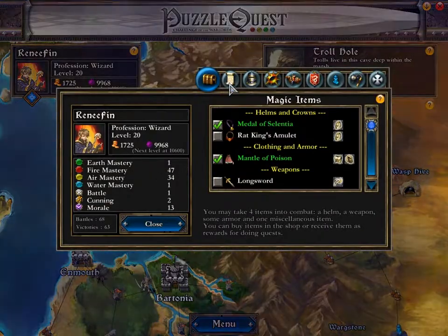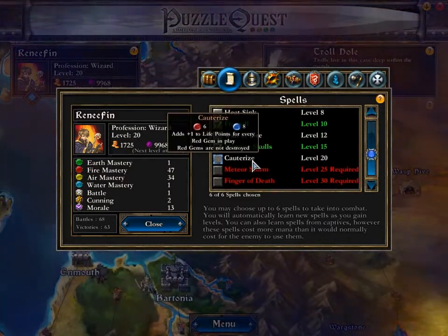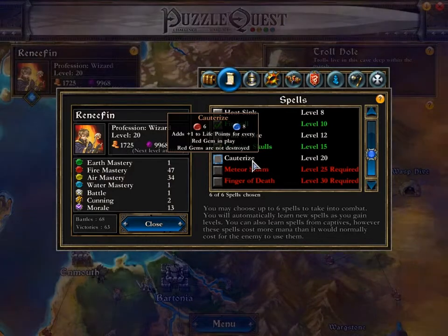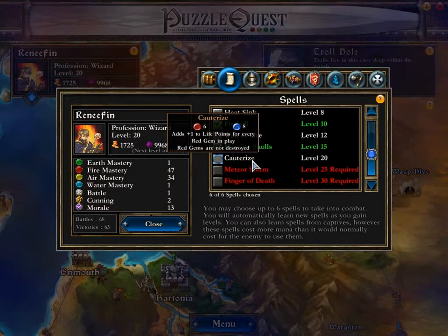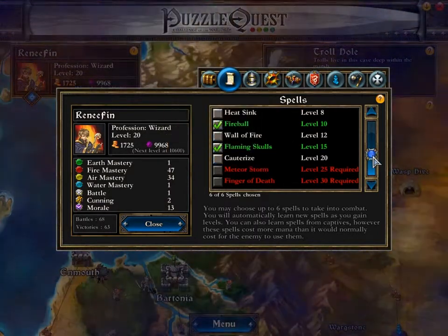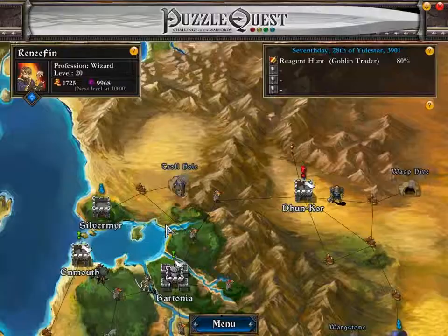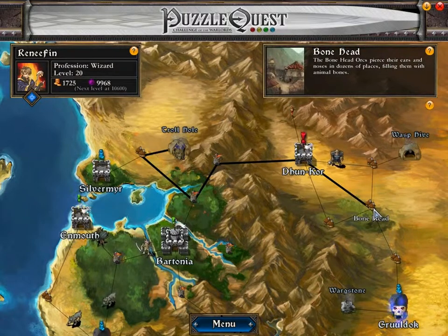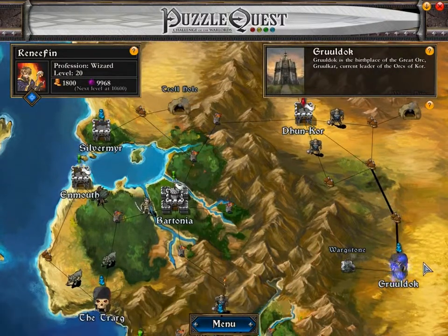Quarter Ice: it has plus one life points for every red gem in play, and red gems are not destroyed. It's a good spell if you don't use the troll ring, but with the troll ring I think it's kind of useless, quite honestly. But let's go get a reward, since we did deserve it.